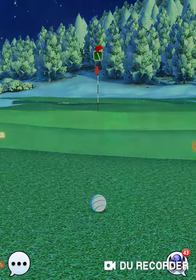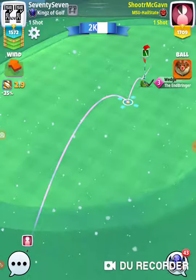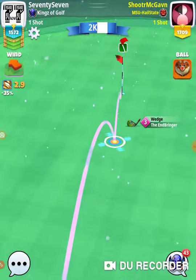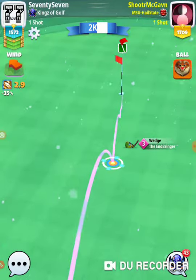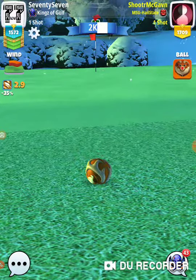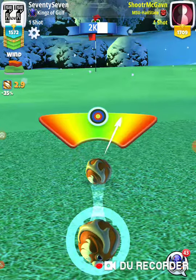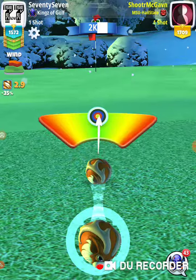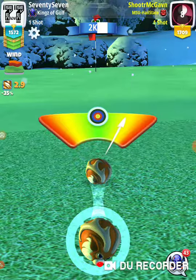I put five topspin on there last time and ended up short. Max topspin is about six and a half. So if you only have five topspin and you're ending up short, you'll have to put a little overpower on it — but try not to go any more than the nubs. It's easy to tell when you're just barely pushing against it because the needle will just start to shake just a little, right up against that blue ring — I call them the nubs.